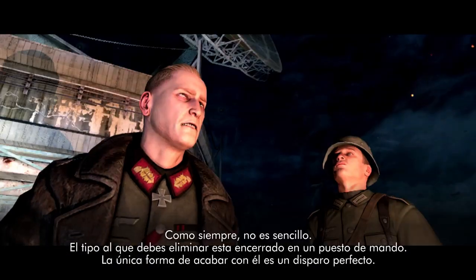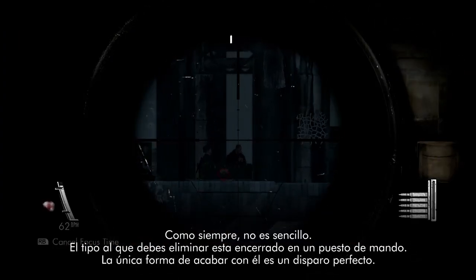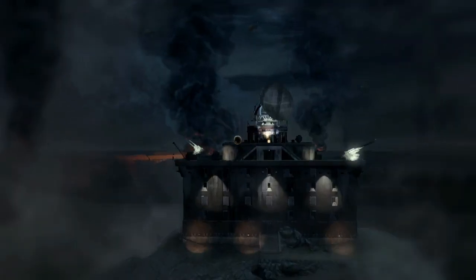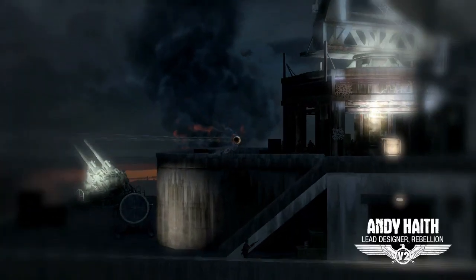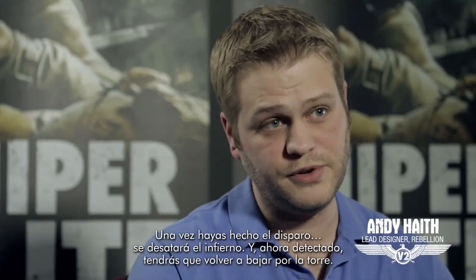The guy you have to take out, Muller, is secure in a locked down command post. The only way that you can take him out is with a perfect shot. Once you've taken that shot, all hell breaks loose and you've got to fight your way back down through the tower to safety.